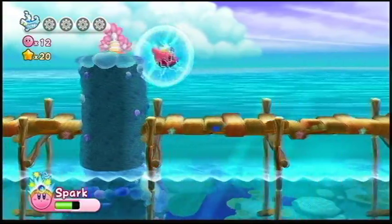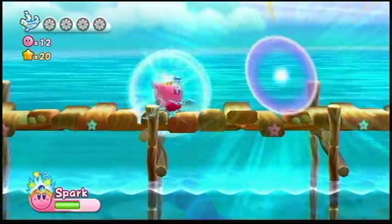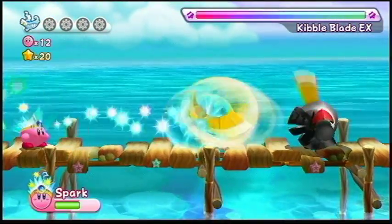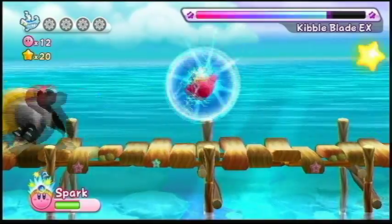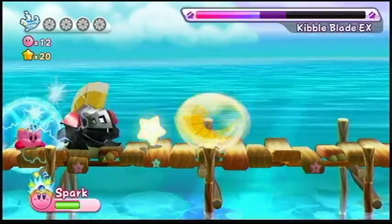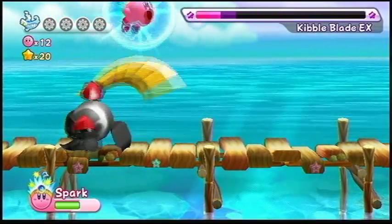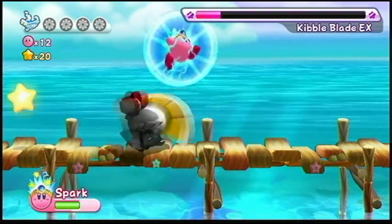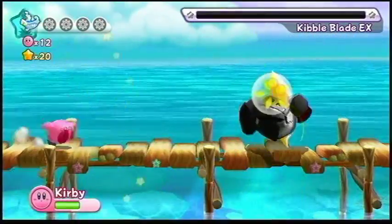We have a brand new mini-boss: Kibble Blade EX. With Kibble Blade EX, he will charge at you faster than regular Kibble Blade would. Look at this — I'm constantly building up power and I still have that force lightning shield. It's so good. That is a really good boss killer for me.